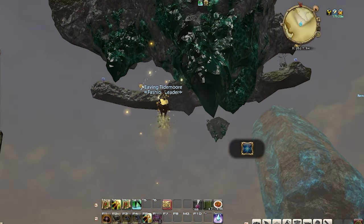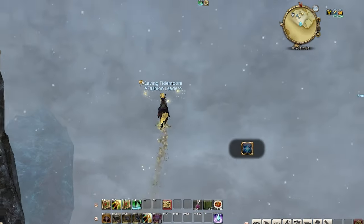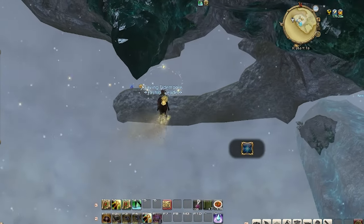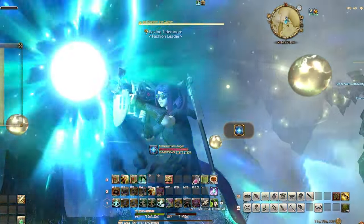The weather changes every 10 minutes and the crystals only spawn during the Aether Cycle, which is every other weather pattern. So I just hoard my gauge cycles for 10 minutes until the crystals respawn, and then bazooka all the elementals I see.